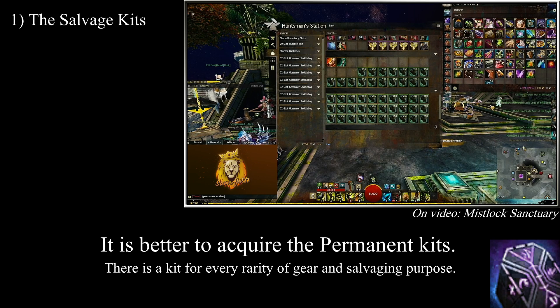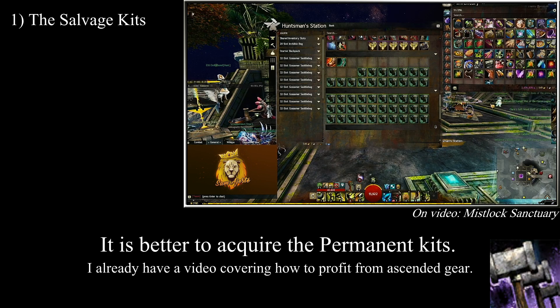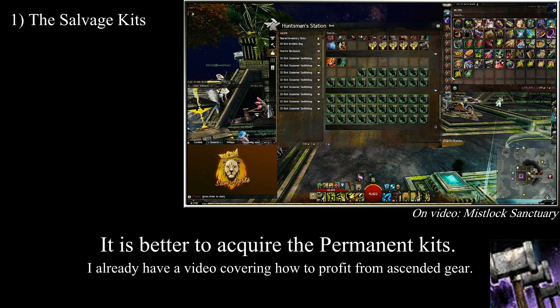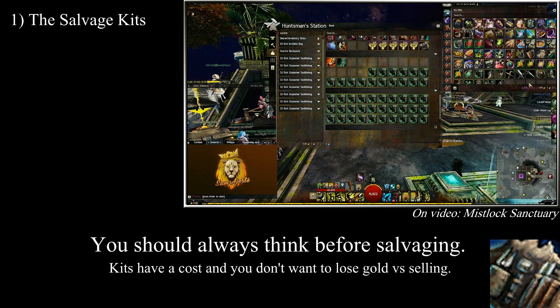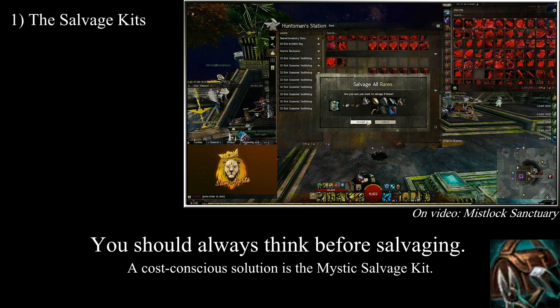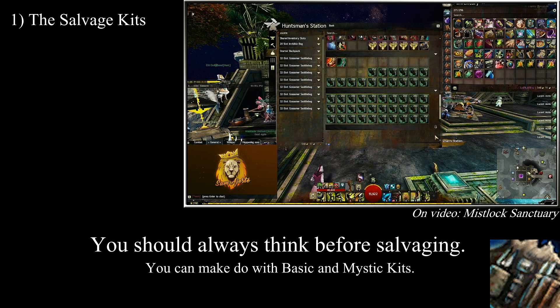Another kit we will look at is the Black Lion salvage kit, as players can get it from login rewards. However, I am deciding to exclude the ascended salvage kits, since their uses are limited. So to sum it up: when I mention the copper-fed, you can substitute basic kits. When I use a silver-fed, you can use a master or mystic kit, which you can make in the forge with a basic Johnnyman and master kit alongside some mystic forge stone. When I talk about the runecrafter, do not try to substitute a Johnnyman kit — you won't get the same effects, so it's better to simply downgrade to a basic salvage kit.